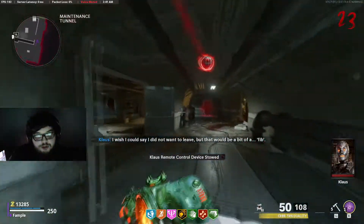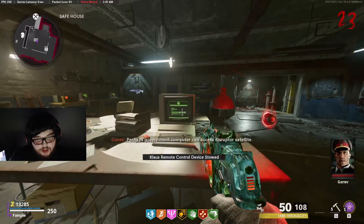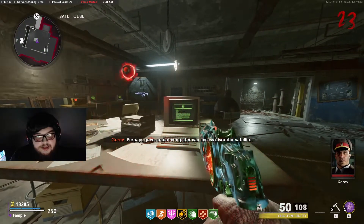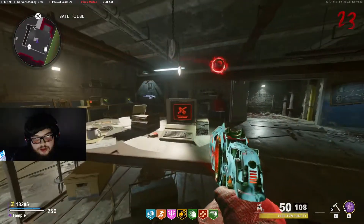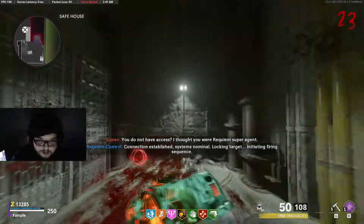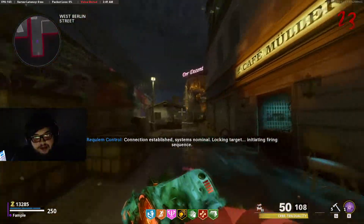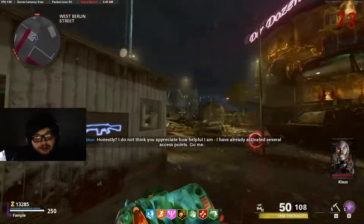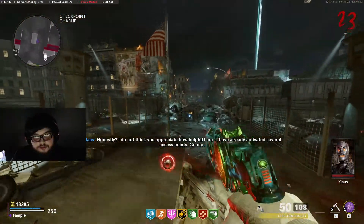The next step is to spawn in a Megaton. To do that, bring the keycard to this terminal and go through quite a few steps — you'll read a couple of files, but just try to do this as fast as possible until you get to the part where you activate the disruptor satellite. Once you activate the satellite, a big beam will come out of the sky right next to the Pack-a-Punch and this is where the Megaton will spawn.